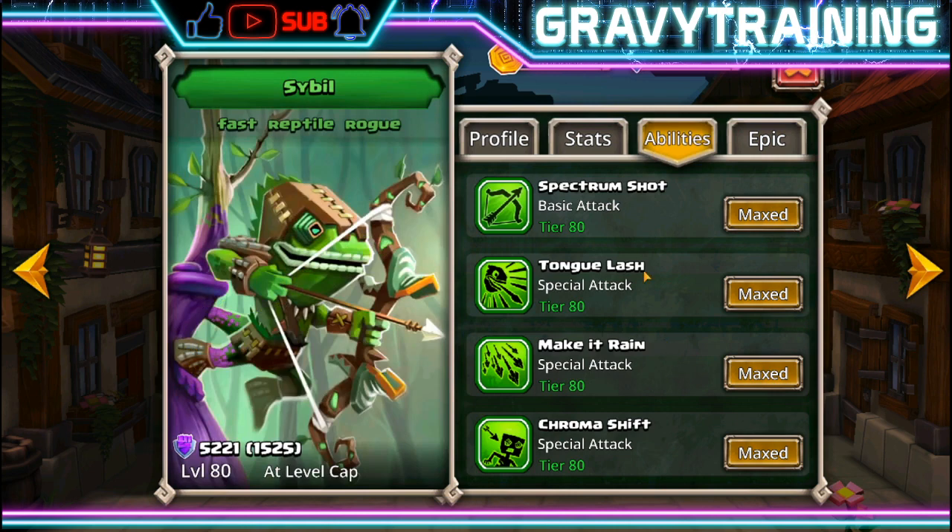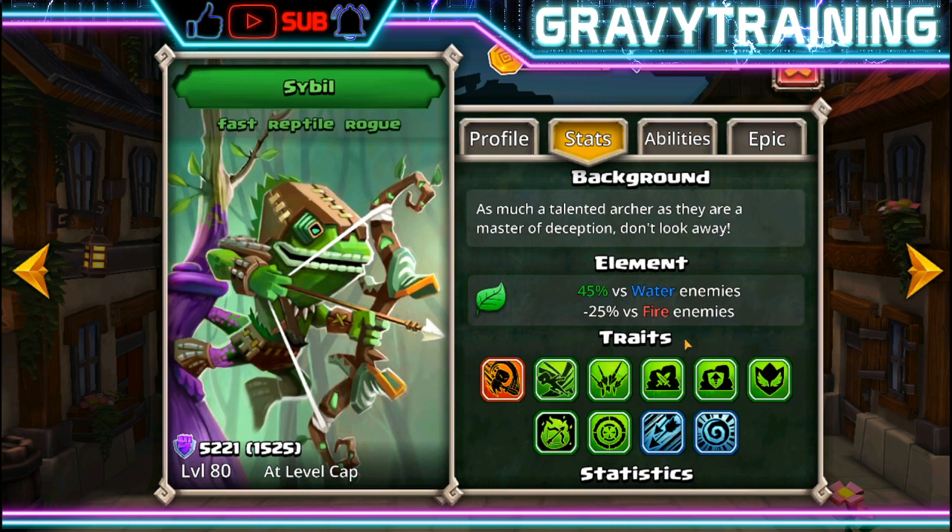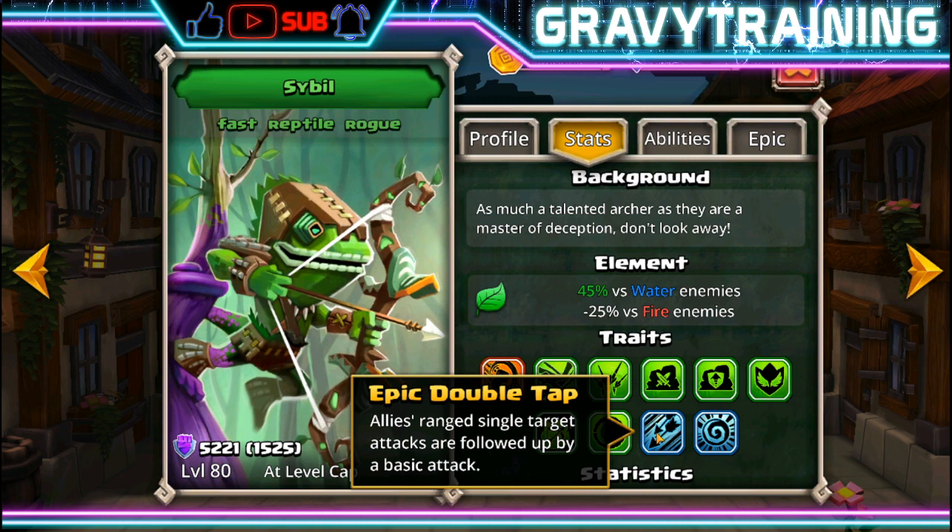She also gets an epic passive, which is epic double tap. Before, she would do a double attack every time she did a ranged single target attack. Now the entire team follows up with a ranged single target attack — every hero that does a ranged single target attack does a follow-up.